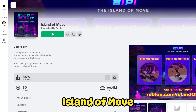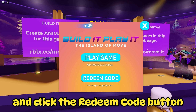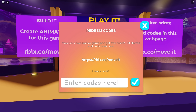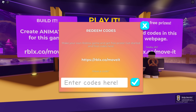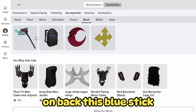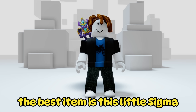For another free item, search game Island of Move. As soon as you spawn, head over to the Play It section. Interact with the NPC and click the Redeem Code button and enter these codes: Setting the Stage, Strike a Pose, Get Moving, World Alive, Victory Lap, and the last one, DIY. You'll see in inventory that we got these headphones, a cool hat, these blue glasses, on the shoulder a purple creature, on his back a blue stick, and a black backpack. All the free items look great — be sure to pick them up too! The best item is this little Sigma sitting on my shoulder.